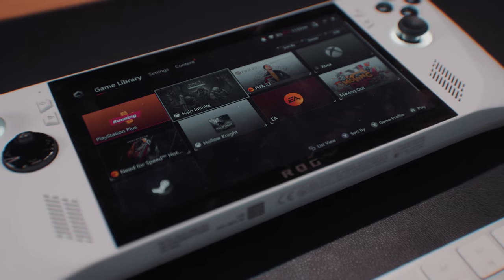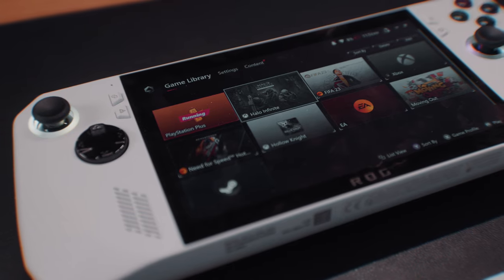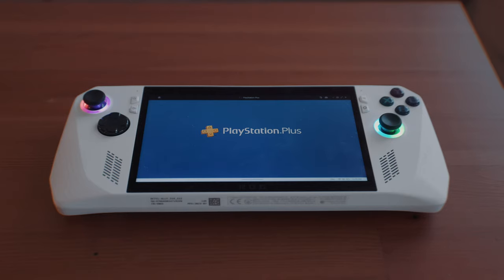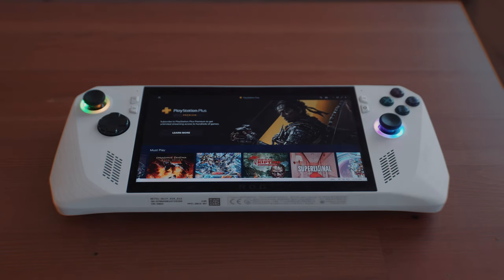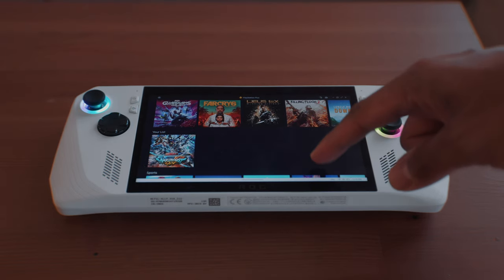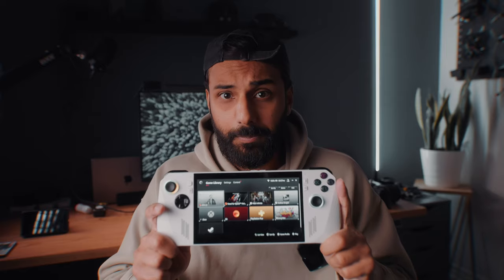The Asus ROG Ally also comes with something called Armory Crate installed. Basically what this is, is a UI that houses all of your games across all the different platforms that you've downloaded. So one of the main advantages of the Asus ROG Ally is that you're actually able to play games from Xbox, PlayStation, or Steam. You no longer have to decide between buying a specific console if you're a huge fan of a specific game that's only available on that console, like Halo on the Xbox or God of War on the PlayStation series.